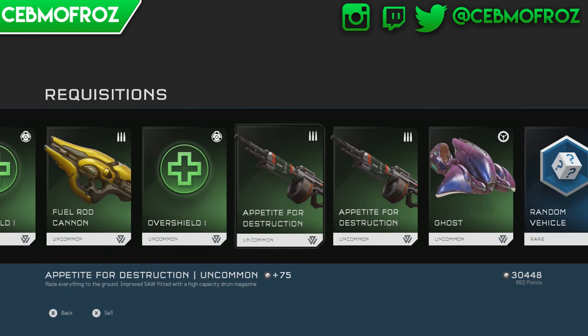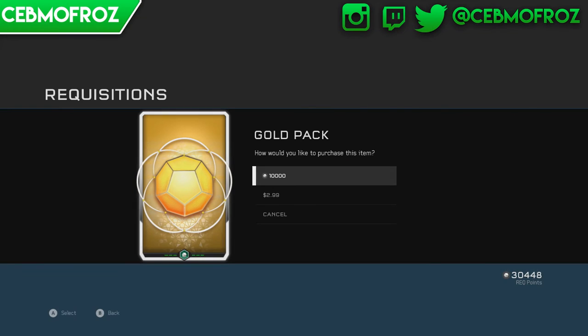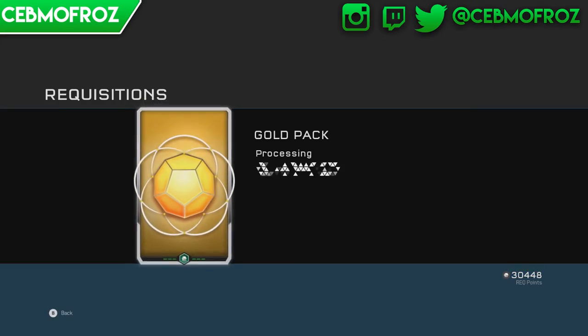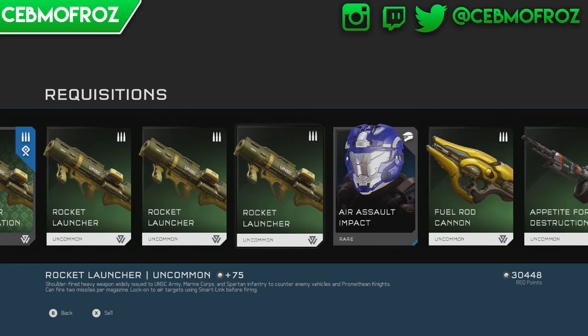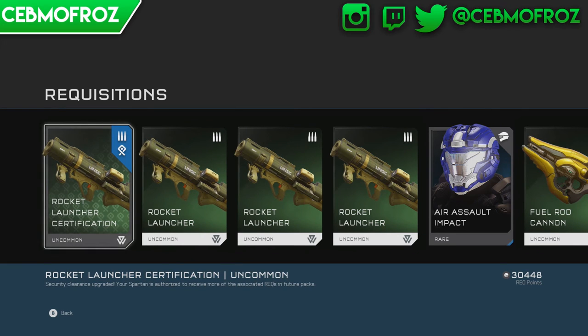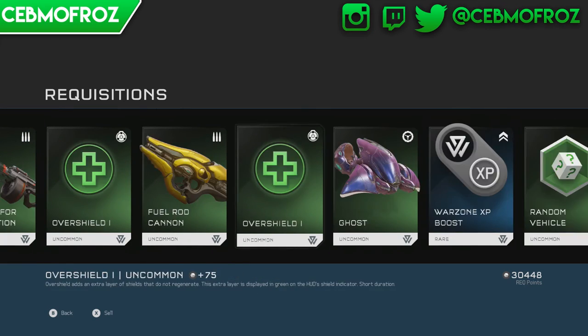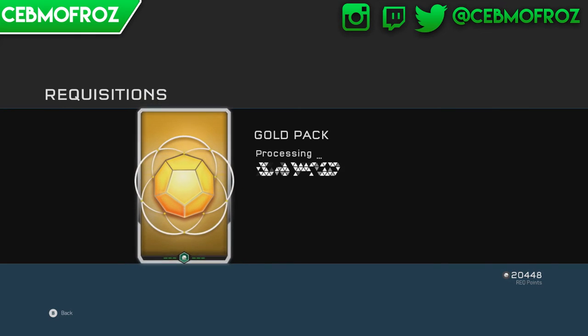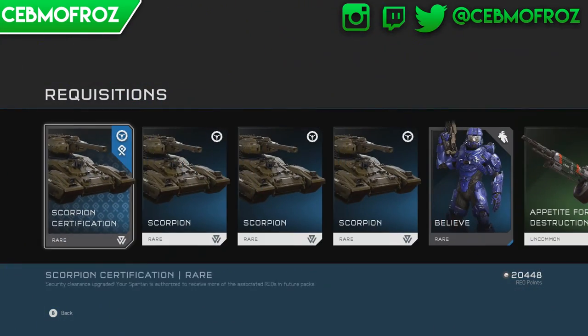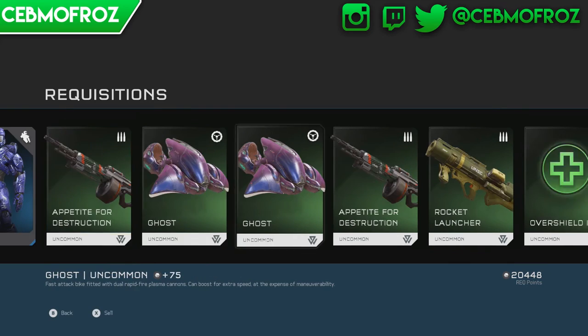We got a bunch of those SAWs. Third gold pack - we got a better rocket launcher! A shoulder-fired heavy weapon that can fire two missiles per magazine. I don't see what else is different about it - it might just be a regular rocket launcher labeled as uncommon. We got a bunch of rare scorpions too.